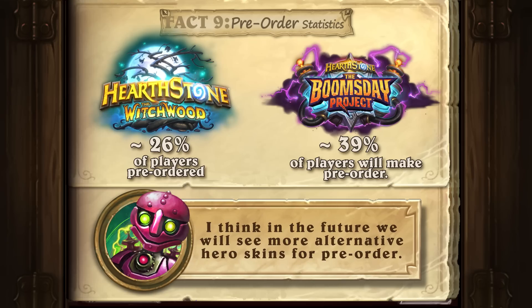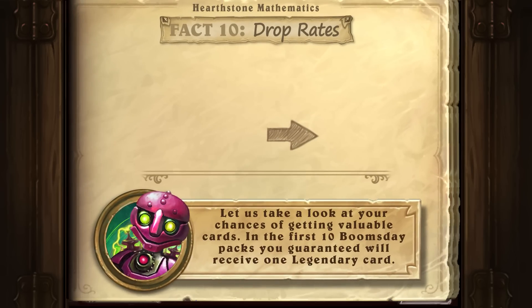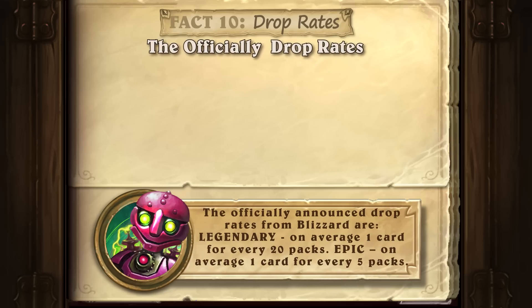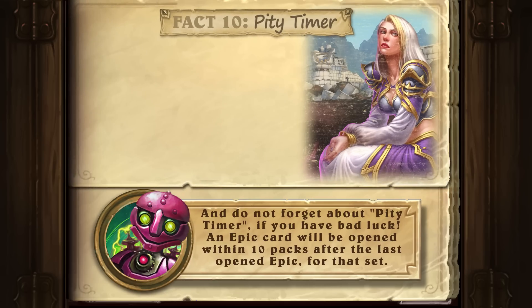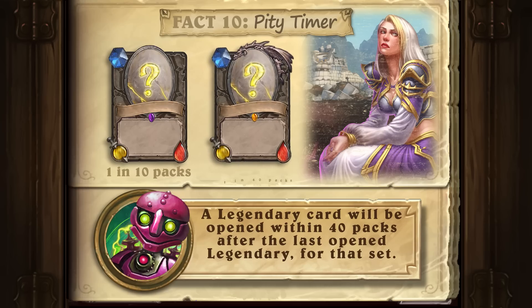I think in the future we will see more alternative hero skins for pre-order. Let us take a look at your chances of getting valuable cards. In the first 10 Boomsday packs, you are guaranteed to receive one legendary card. The officially announced drop rates from Blizzard are: legendary on average one card for every 20 packs, epic on average one card for every 5 packs. Do not forget about the pity timer — an epic card will be opened within 10 packs after the last opened epic for that set, and a legendary card will be opened within 40 packs after the last opened legendary for that set.